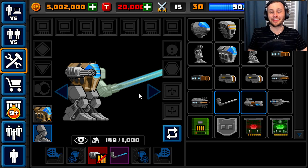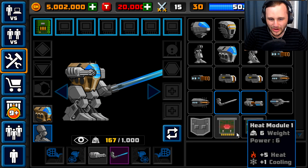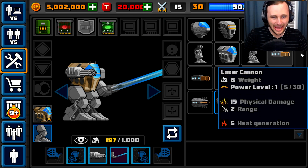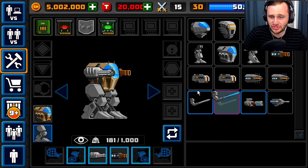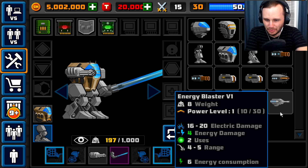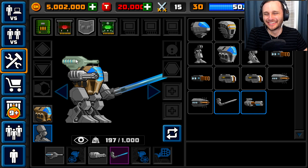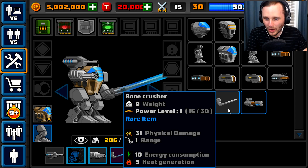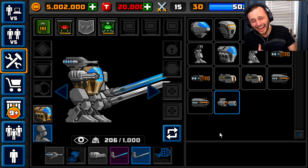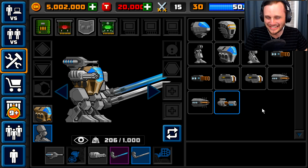Is there anything else we can throw on here to upgrade it? I'm still not sure what all these upgrades do, I'm still trying to learn this game. Is there a laser cannon? Okay, the laser cannon replaces the sword — I really want this sword, look at that thing. So whenever you hover over the weapon down below here it lights up. I can put this energy blaster up top. I can actually have two swords — I am dual wielding swords. I'm like a freaking ninja!